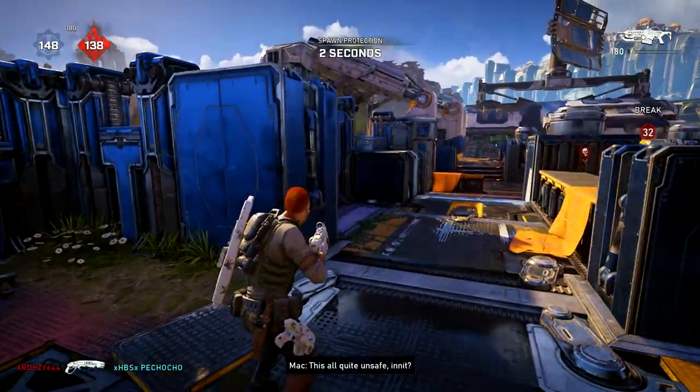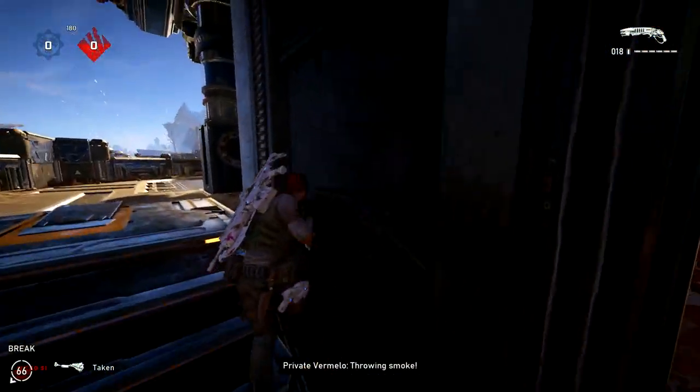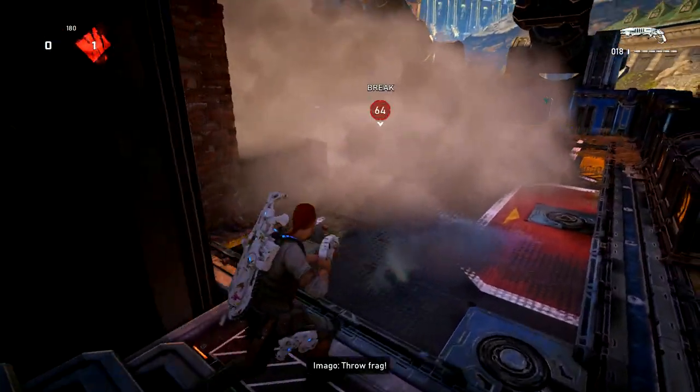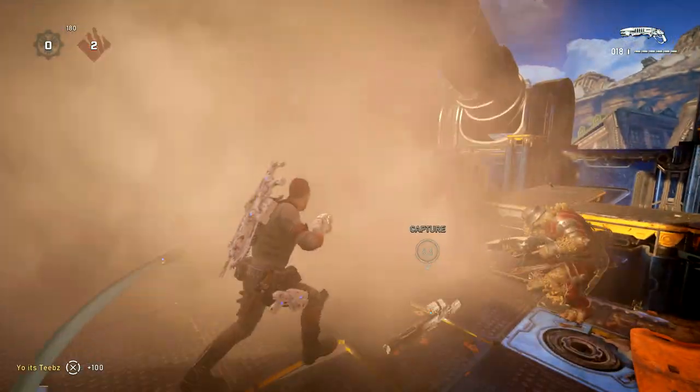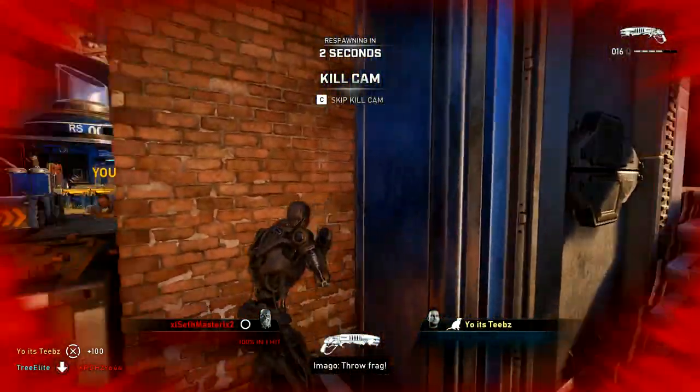And then I'm going to roll some more clips where you can watch me throw smoke, and then my teammate throws smoke at a certain location. And then I walk up like I can't see anything — not sure if there's enemies in there, not sure what's going on, because there's a lot of smoke and I can't see.